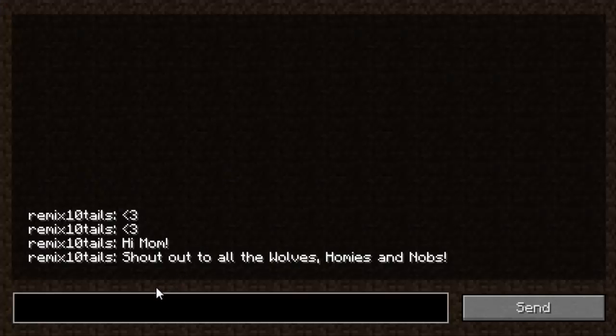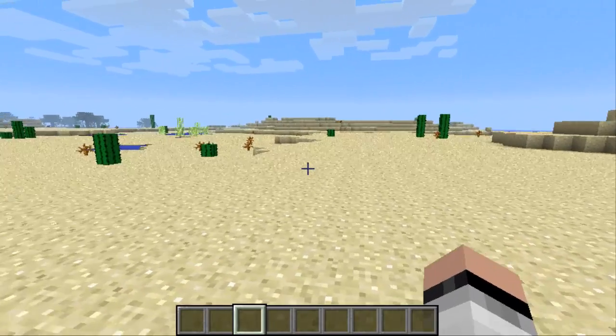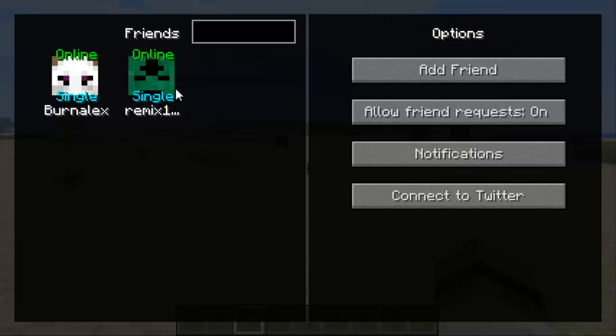Let's go to chat and send Remix a message — I'll say 'hello.' He's gonna get that notification and will soon reply. It's very simple to interact with your friends and send them messages. There he is — he replied 'hello ladies.' The fastest way to go back to your chat even while in a server is to press F6, the default key, which takes you back to your recent chat.